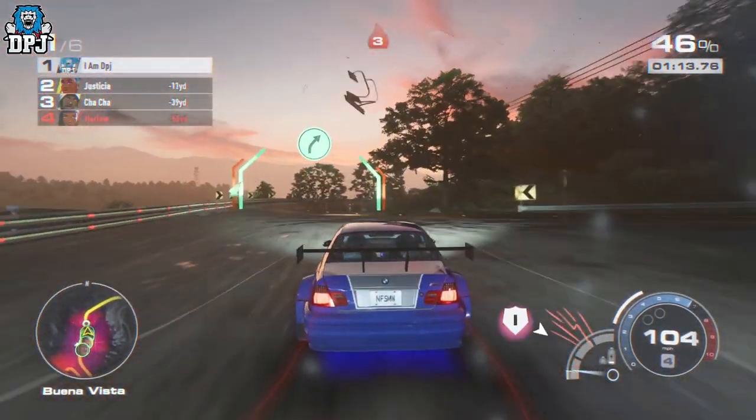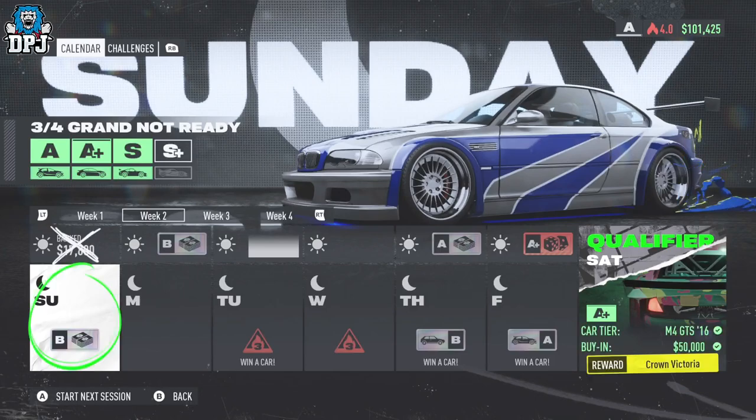Your Need for Speed Unbound calendar works on a 7-day system in which on that 7th day you take part in a qualifier. To use this glitch you need to be on that 7th day — the qualifier day. To get there quicker from the start of the week, you just need to do one event, one race each day before returning to your garage to skip to the next day, all the way up to that 7th qualifier day. It's that simple.